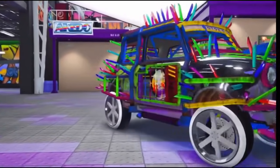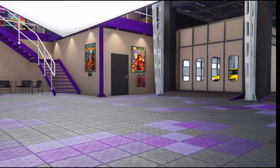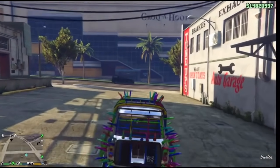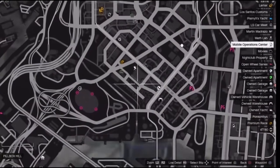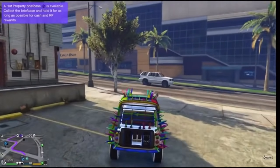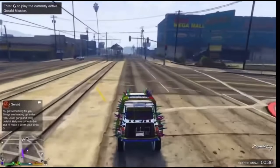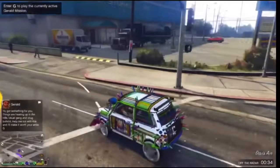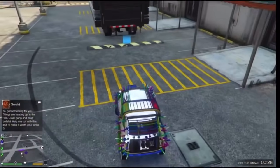Drive out of the auto shop just like this. Now drive back to your MOC — wherever it was parked. Once you're outside and approaching your MOC, go to the back of your MOC.